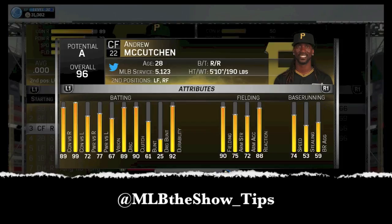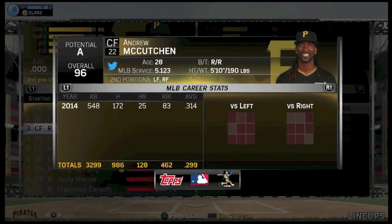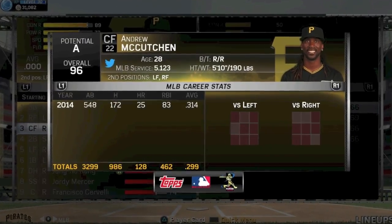Right now rated 96 overall, which makes him a diamond. Great contact versus lefties and righties — he's fantastic, 99 versus lefties, the power's there, everything else you want in a hitter's there. And look at the fielding, 90 overall, good speed at around 70. There's his hot zones, left and right — very nice.